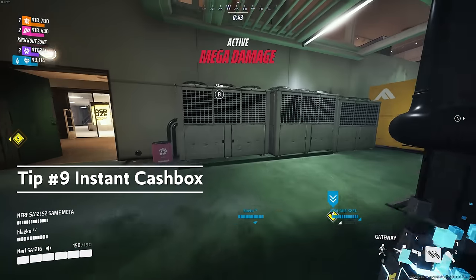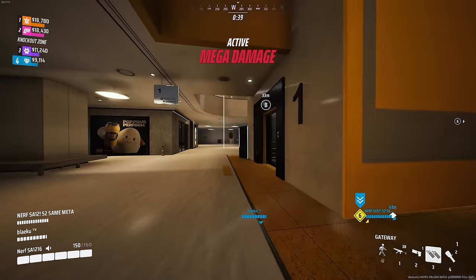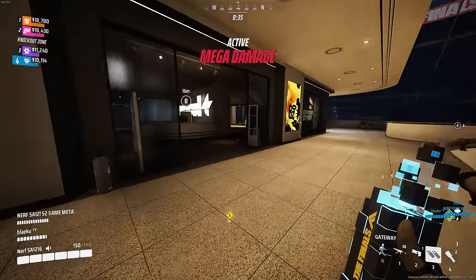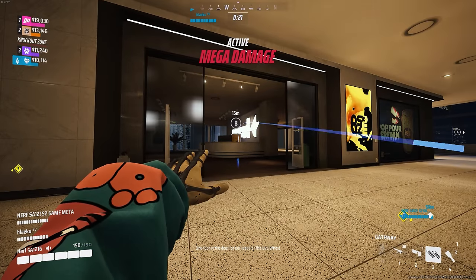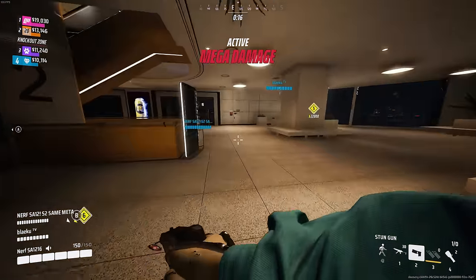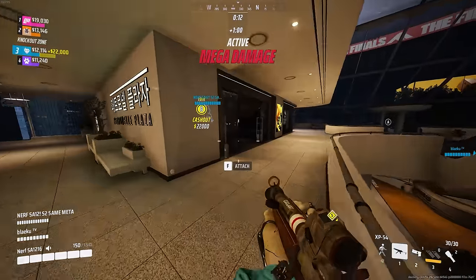Instant cash box transport. This is probably one of the more important ones. You can actually place a portal above a vault and then when it activates, the cash box will pop up into the air, go through the portal, and transport right to the end gate. This is very useful for speeding up the pace of transferring a box.